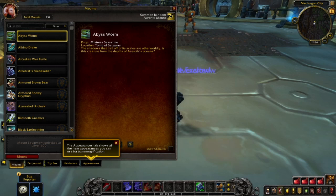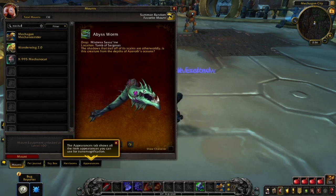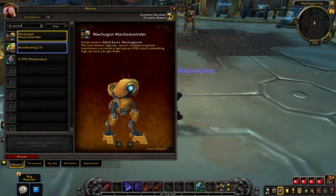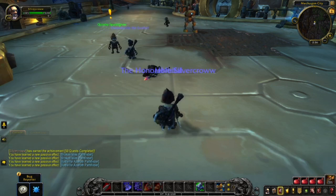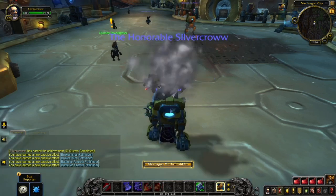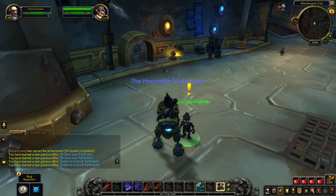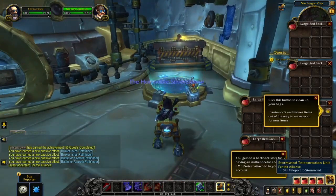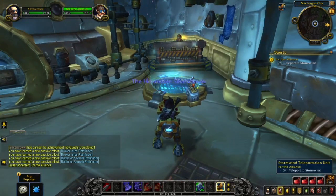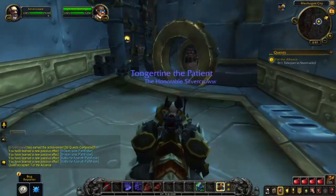Let's find the mount. There we go — that's the one, it was in my shortcuts. Let's write that mount out. That's the gnome type of mount you can expect. It says to teleport to Stormwind, so there's no quest line here — you just go to Stormwind and start your stuff. This is how the mount looks and how you ride it.